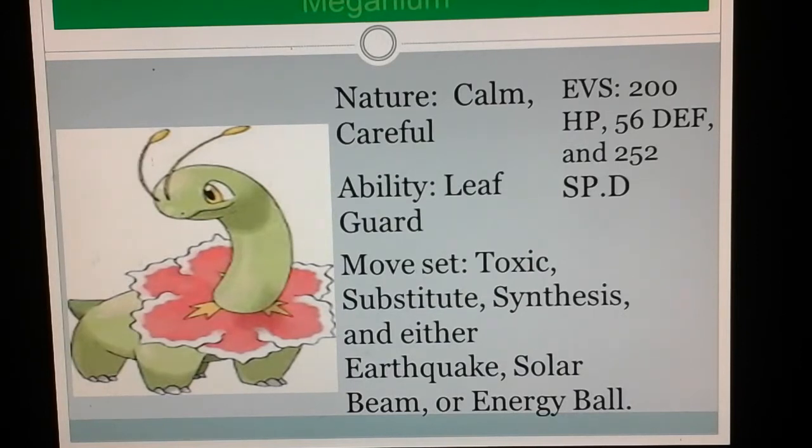So next, give it the ability Leaf Guard, which protects it from major status conditions such as sleep, paralysis, burn, poison, and freezing when it is in sunny weather. This is great for a Pokemon that needs to last and stay alive throughout the battle. But don't forget to put it on a sunny day team.